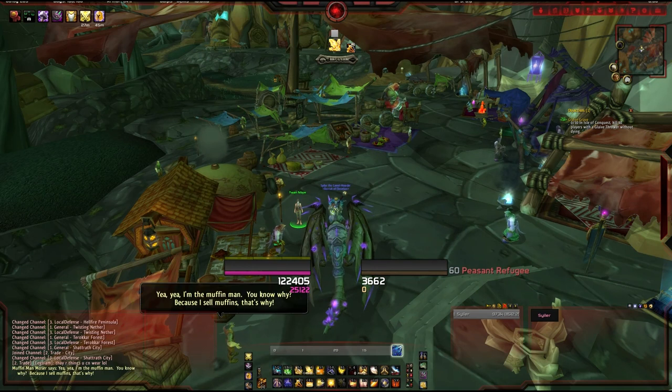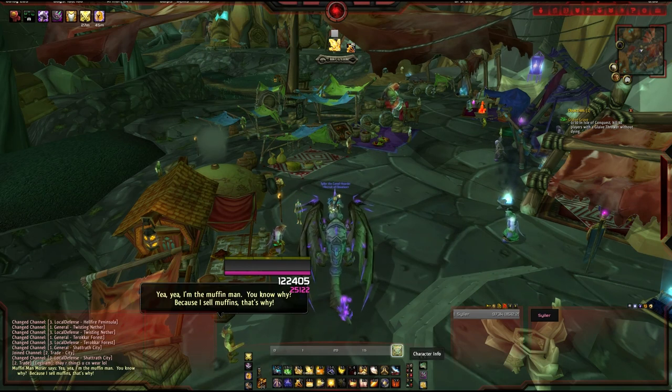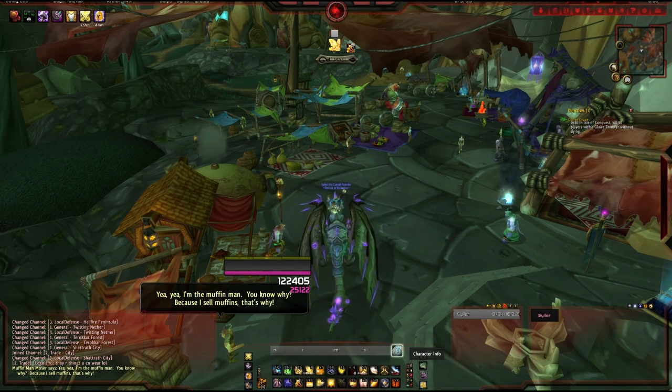First of all, what you're going to want to do is get honored with the Lower City. The best way to do this is grind normal Sethekk Halls or grind normal Shadow Labs. Shadow Labs does award more rep in total but does take longer, so it's up to you.